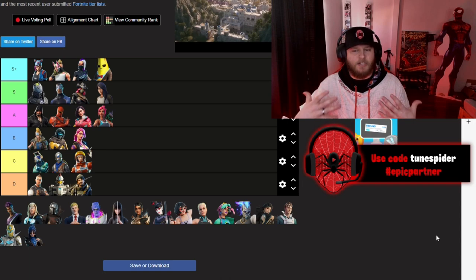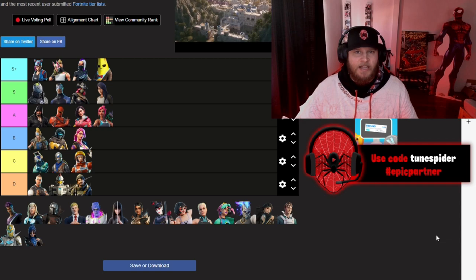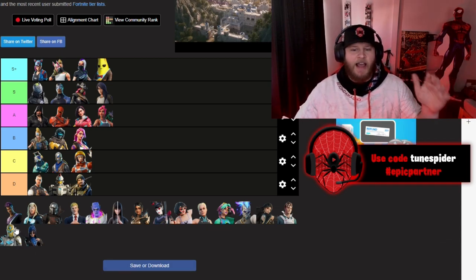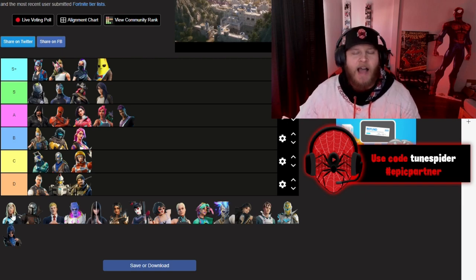Ocean is going in A — she has a little bit more styles compared to some of the characters in B and C, and I really enjoyed her as a good skin in the battle pass. Fade is on par with Ocean, so he's going in A as well.